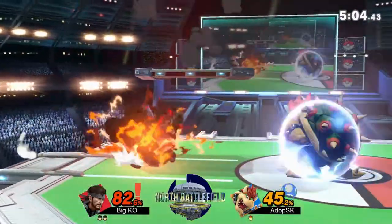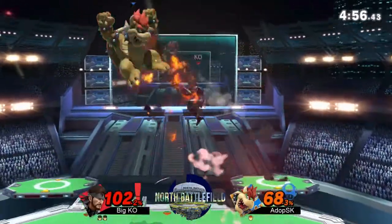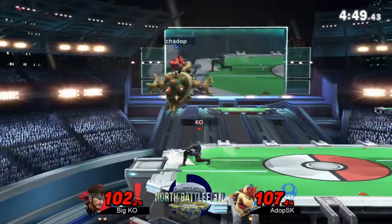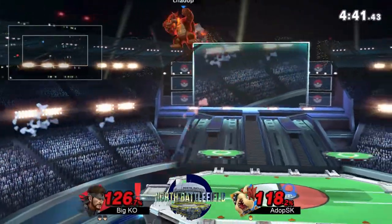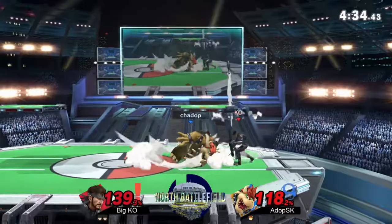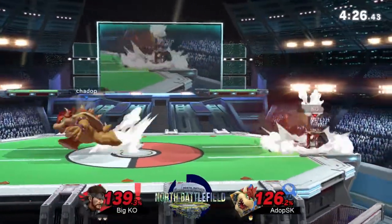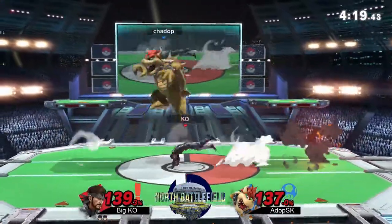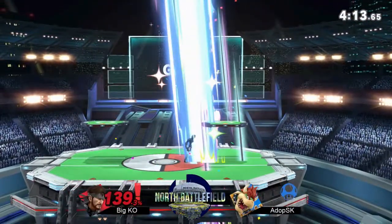Waits out the C4 and doesn't get caught by it. There are a lot of explosive projectiles not quite landing. Adop needs to get this kill here and keep the flow going — he's got him off stage now but doesn't really go off stage to take him out. KO makes it back to the stage just fine. KO just camping out with C4 and up smash, throwing grenades to try and provoke a reckless attack. Up tilt barely takes that first game.